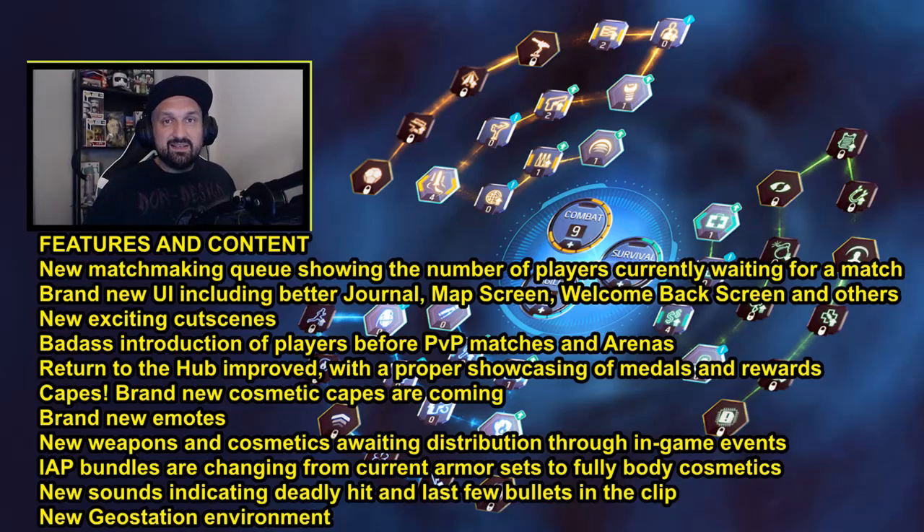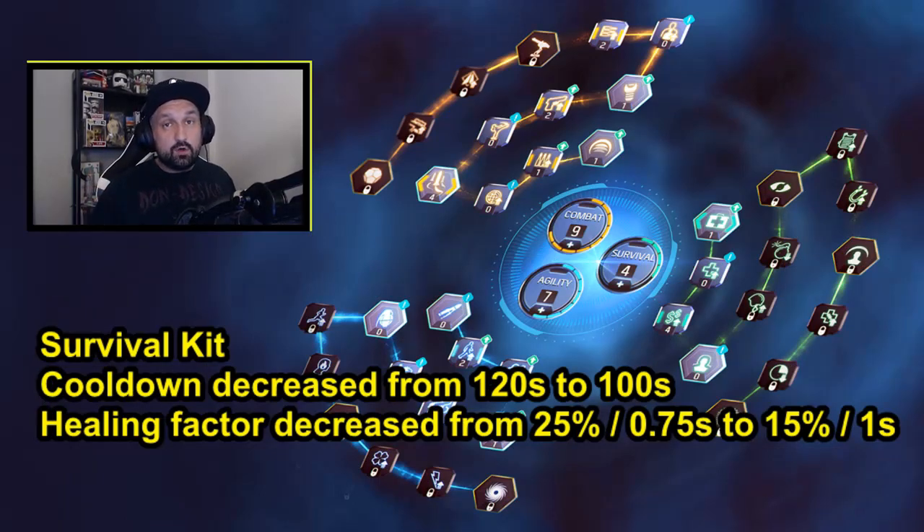Now let's jump into the balance changes, starting with the survival tree. Survival kit of course was gonna be affected — I don't know if you call it a nerf or a buff, but it's got a bit of both. The cooldown is decreased from 120 seconds to 100, so it's gonna cool down faster, but it's gonna heal less. The healing factor is decreased from 25 to 15 for every tick. If you stand on the healing kit it's gonna tick and heal. The ticks will be slower — instead of 0.75 seconds it's gonna tick every second, and instead of giving you 25% health every tick it's gonna only give you 15%. So it's gonna tick slower, heal less, be less effective — probably gonna make a difference without totally killing it, but when you're standing on it you're not gonna be invincible.